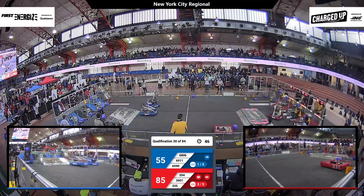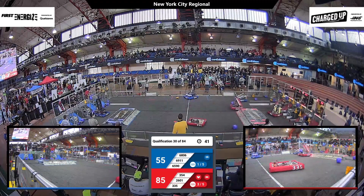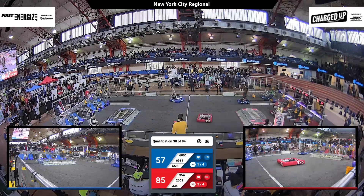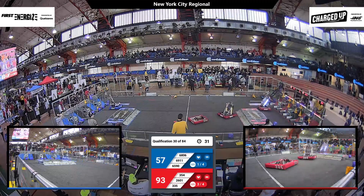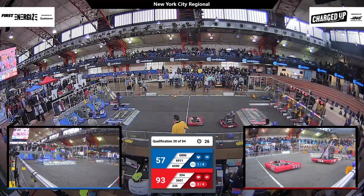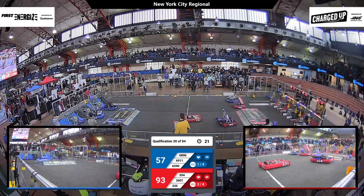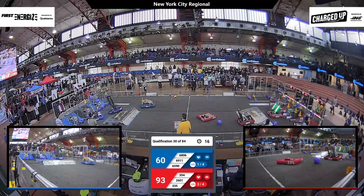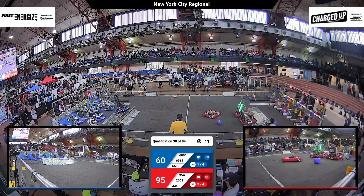Meanwhile on the blue lines, Team 6808 with another cube looking to deposit it into a hybrid node, also looking to see if they can finish up any unfinished link for their alliance. Here comes Team 354 jumping over their charge station in search of additional game pieces that they can score for their alliance, as teams all rush to their charge stations to try to climb on and engage.